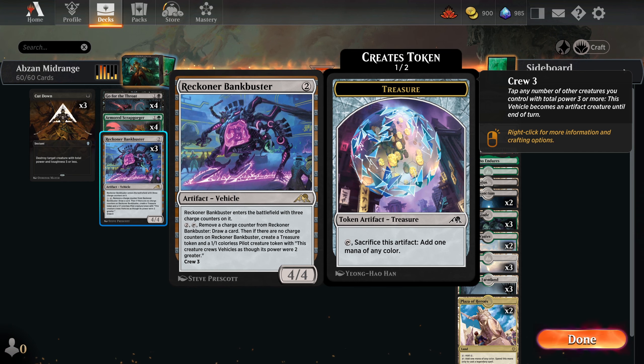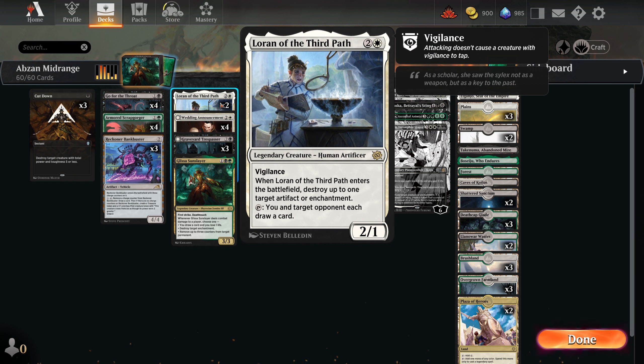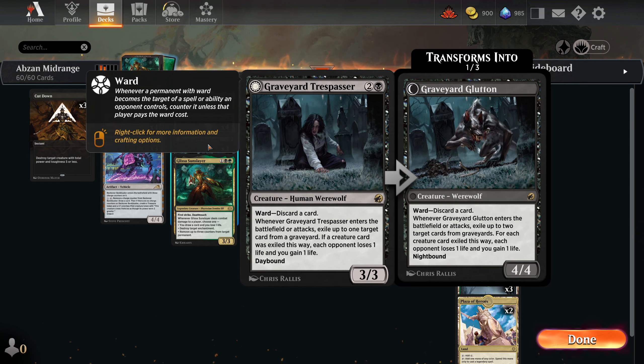We got three Reckoner Bankbusters for card draw to get under control decks. Two Lorns to hit those Wedding Announcements and Kiki-Jiggys. Speaking of Wedding Announcements, we have four of those because they're very good. Three Graveyard Trespassers to hit the graveyard — opponents pretty much have to answer it, and they have to discard a card when they do.